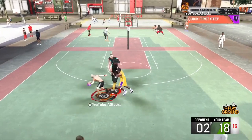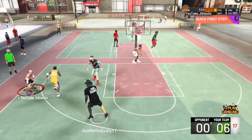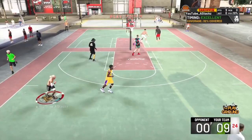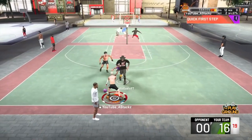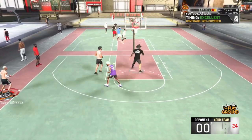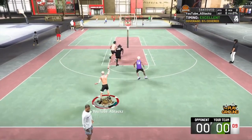Using Hall of Fame Quick Draw — my favorite jump shot will make you do this. Take a look at this one: step back, 32 percent covered. Right back again, this jump shot is comp with Hall of Fame Quick Draw. Green, 38 percent covered. And right here, a little five percent covered.